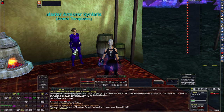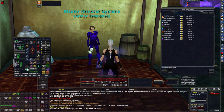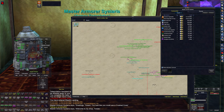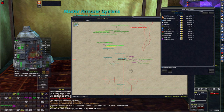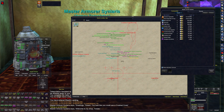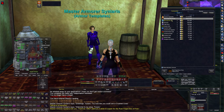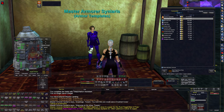Each of those named mobs in all those zones will drop a different piece of armor. To make your first piece, you need to go to this NPC — Master Armorer Sinlaris — right here next to the forge and loom, across from the quest pieces in the center of Shards Landing. The first thing you need to do is buy the Rust-Tinged Box of Fear — just buy one. It costs ten thousand platinum.